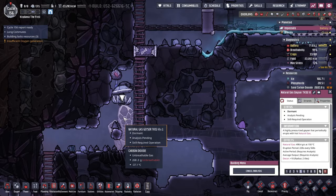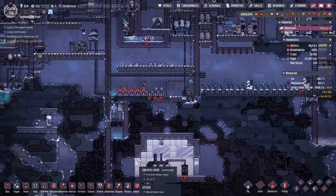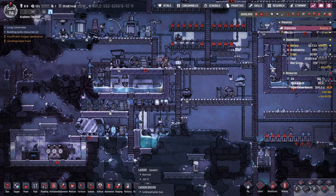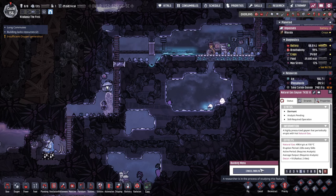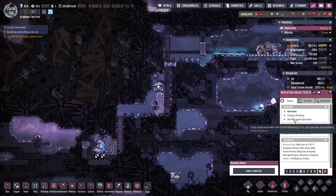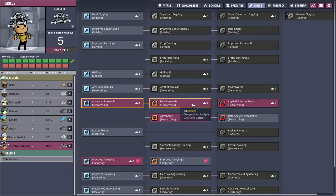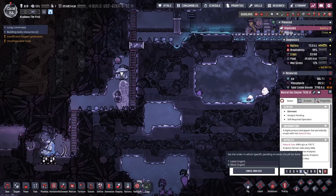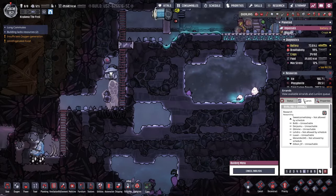Taming these geysers and volcanoes is going to be the real ticket to victory. Getting natural gas power for free is going to be pretty awesome. I need to get the geyser analysis done — there's a dupe with field research, Sweet Corn Whiskey, who still hasn't gotten it done. Now it should get done.